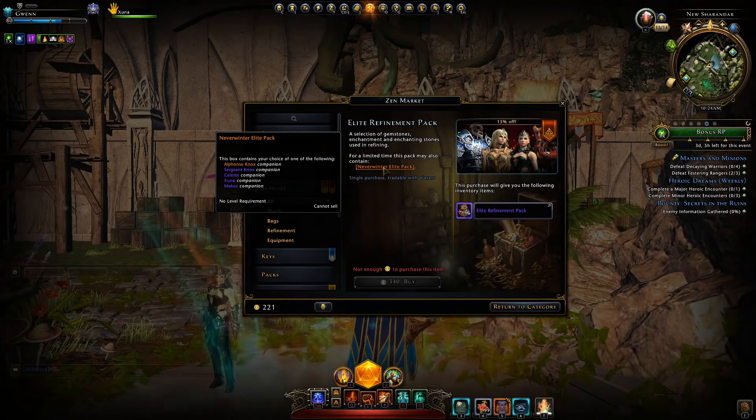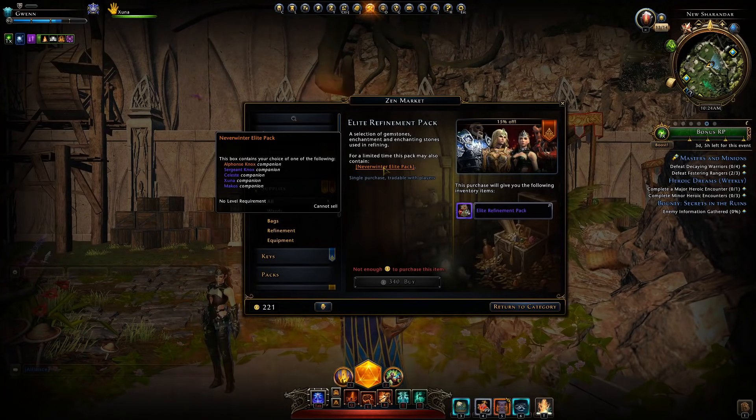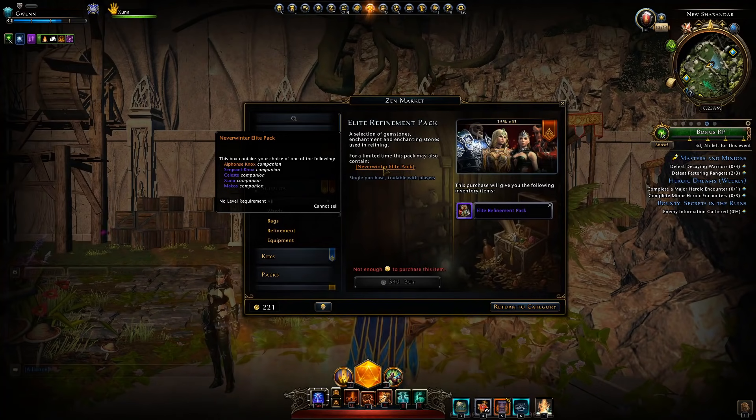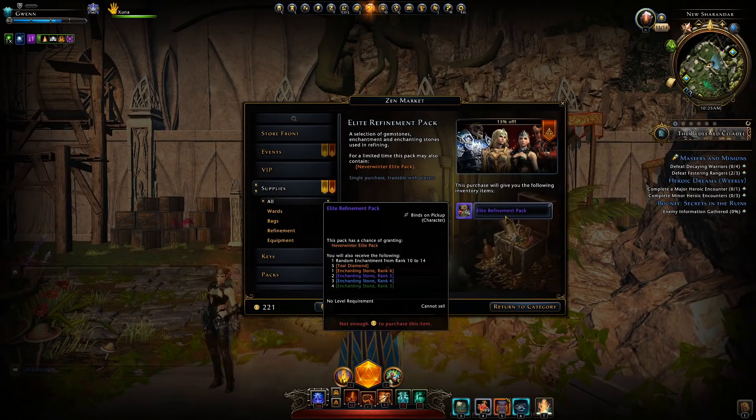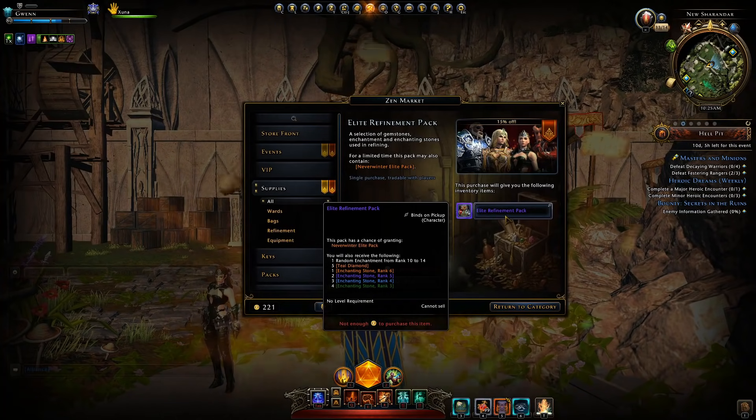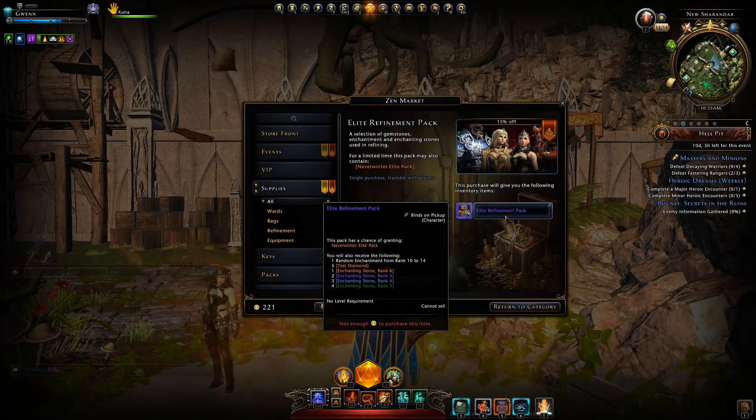Well, technically only four since the Nox companions are pretty much identical — I'll go over them a little bit later. Unfortunately, when you purchase this pack it will straight up be character bound, meaning you won't be able to sell them on the auction house whatsoever or even trade them between your characters.